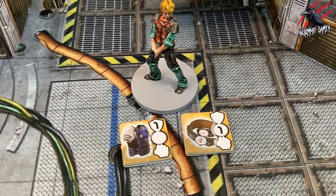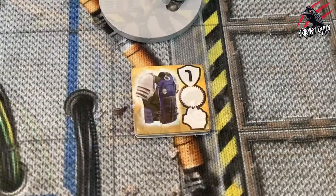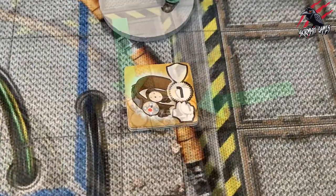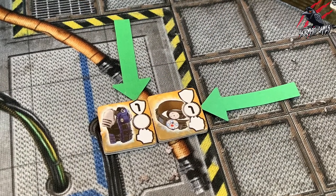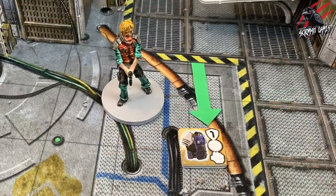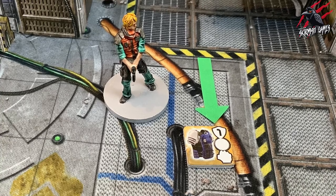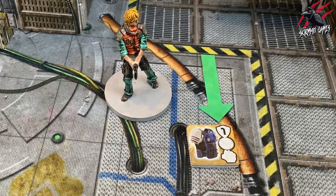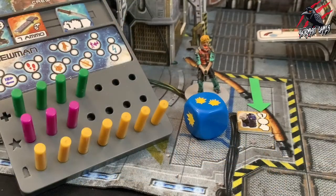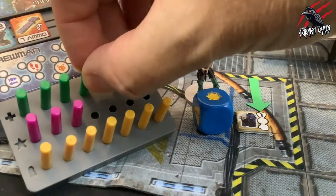Now let's look at armour. Hits sustained in an attack can be reduced by armour. There are two types: physical and shield. Physical armour has a permanent effect while worn, reducing the number of hits scored in an attack against the wearer by the physical armour value. For example, if a character with a combat vest with a physical armour value of 1 suffers two hits, the armour will deflect one of those hits, but the other will get through and cause damage. This happens each time the character is attacked.